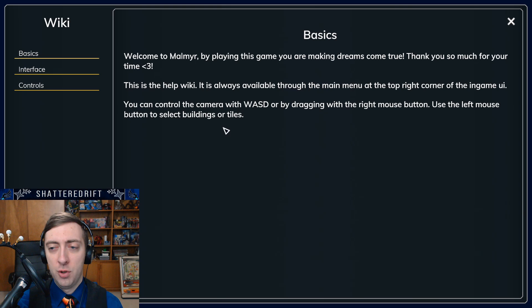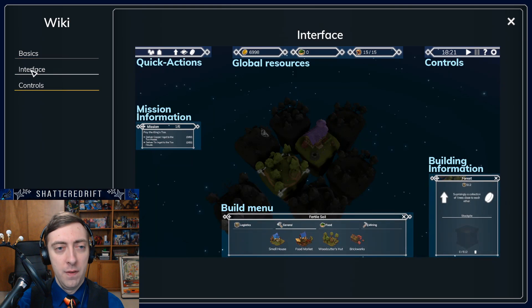We have WASD. Drag with your middle button, left button is select stuff. Interface: quick actions up top, mission information, build menu, building information. Resources up top, controls upper right as per usual.